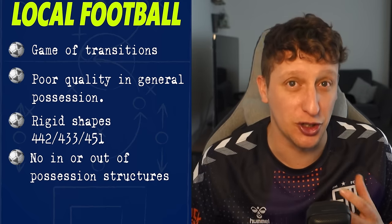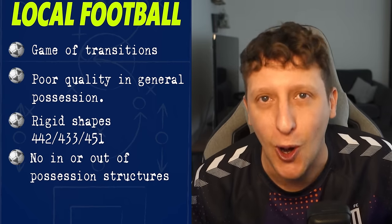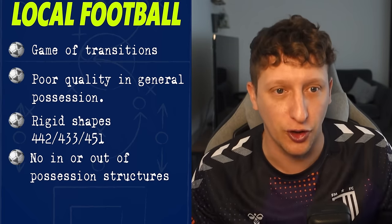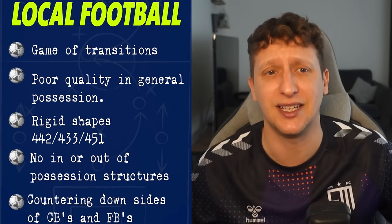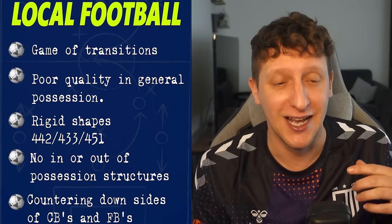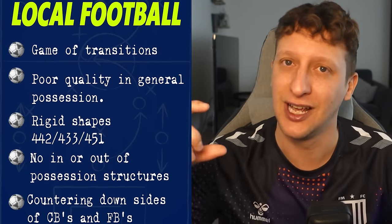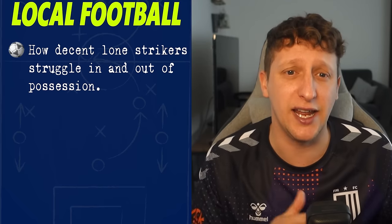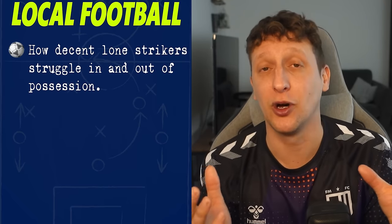There are no obvious in and out of possession structures. It's basically set a team up and off you go — not so much coaching on the sidelines, more managing and shouting. And that's something we can definitely exploit. A lot of successful teams exploit gaps between centre-halves and full-backs, and spaces down the half-spaces for quick strikers to beat slower defenders. There's not much pretty build-up play, but crosses into the box — yes, though the quality of those crosses is low and headed goals percentage is really low. Decent lone strikers at that level struggle in and out of possession in 4-5-1s and 4-3-3s because they don't know how to press, when to press, where to stand, or how to get support when holding the ball up.